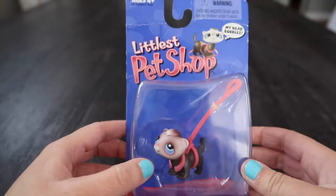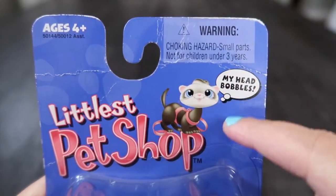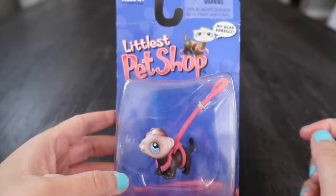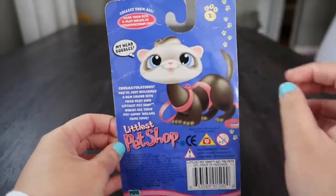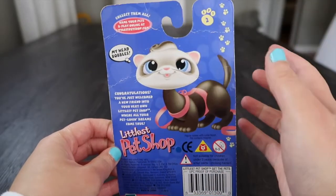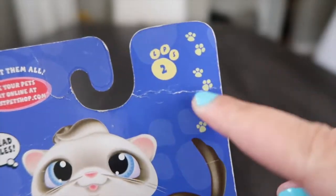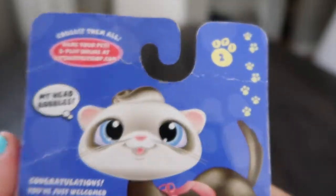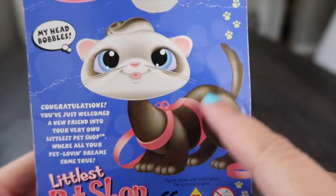So let's take a look at this packaging first. Don't swallow your ferret — ages four and up! Look at the logo and look at her little box art — she's adorable. She's thinking, 'My head bobbles' — is that the only thought in that little bobbly head of yours? The back blew my mind. Look how cute this box art is — it's huge, they blew it up. It's promoting the website where you can name your pet. I love the little paw prints, the art, her pretty blue eyes and her whiskers, and the little tips of her paws with the gradient, and her little body leash.